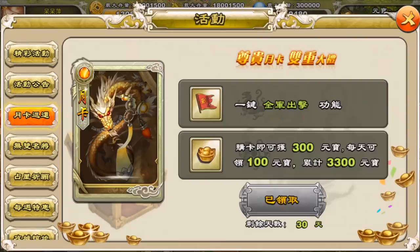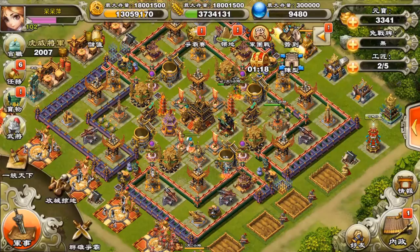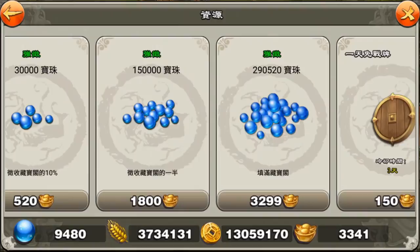I decided to do it today. Sometimes I'll wait for other events, and today there is a daily event where you recharge continuously for 15 days. On the first day you get 30 extra ingots and one amulet. There's also another daily recharge event where you recharge 300 ingots and get extra amulets — I think six extra amulets. So I got more amulets and ingots from the monthly card.